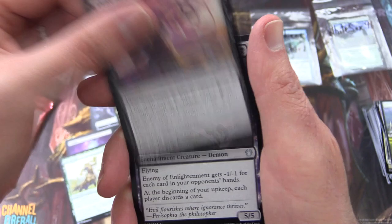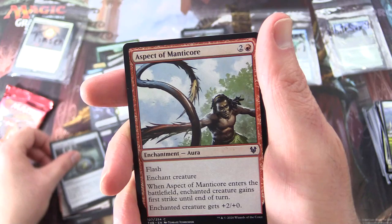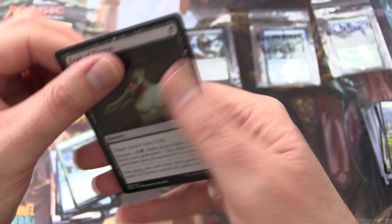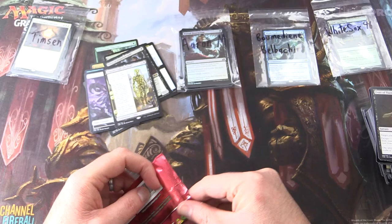Uncommons: Nyx Herald, Drag to the Underworld, Enemy of Enlightenment. More uncommons: Stampede Rider, Traveler's Amulet, Aspect of Manticore, Sleep of the Dead, Sunmane Pegasus, Iroas's Blessing, Vexing Gull, Eidolon of Philosophy, Loathsome Chimera, and Fruit of Tizerus.